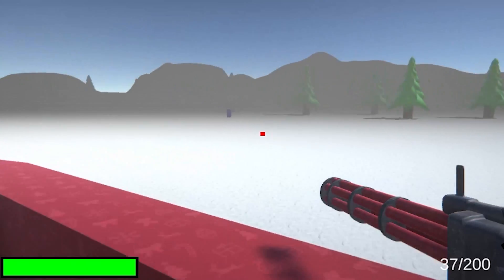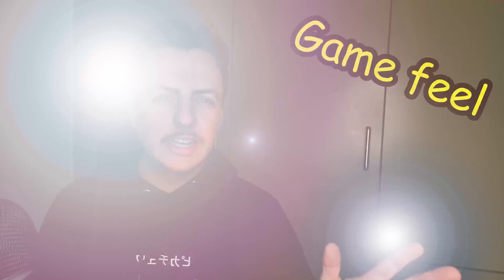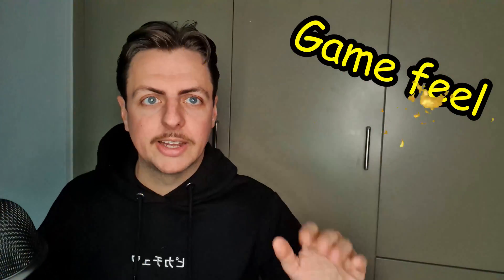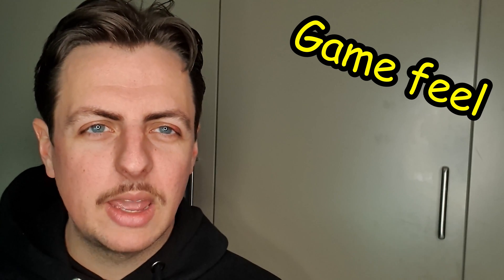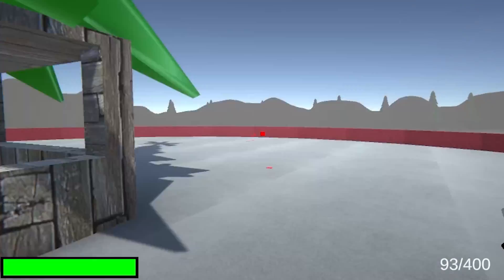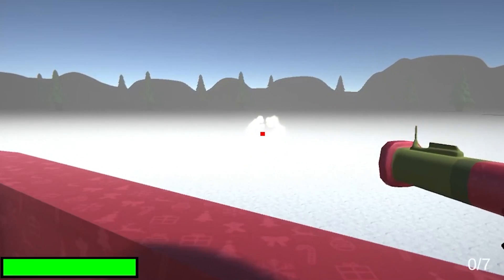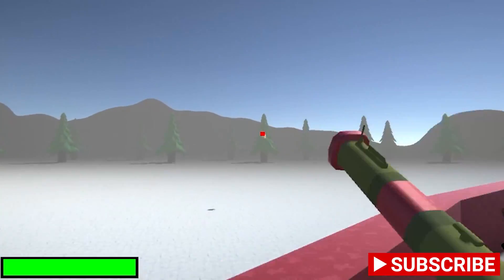A little lesson for you guys: to make games feel nicer to play, they add something called game feel — flashing lights, shaking screens, explosions, sounds, you name it. It all makes the game feel nicer to play. So I added some camera shake. Holy s**t, that's a lot of shaking — but here we go. You wanna shake my bazooka?